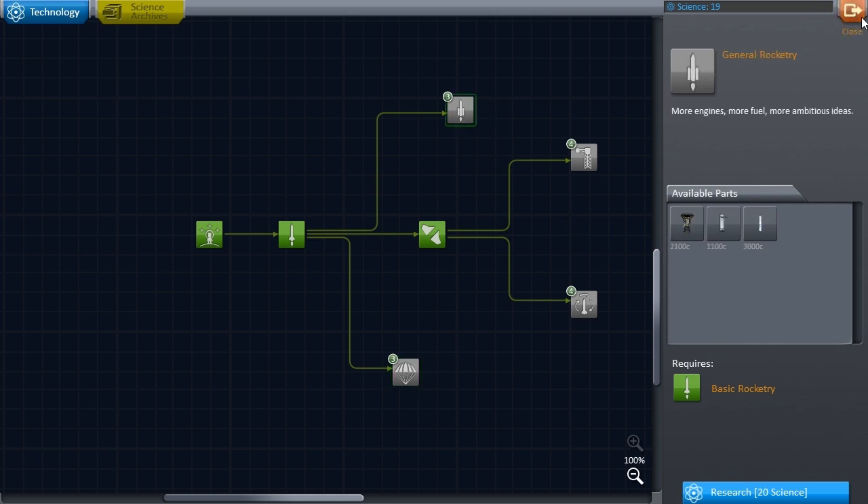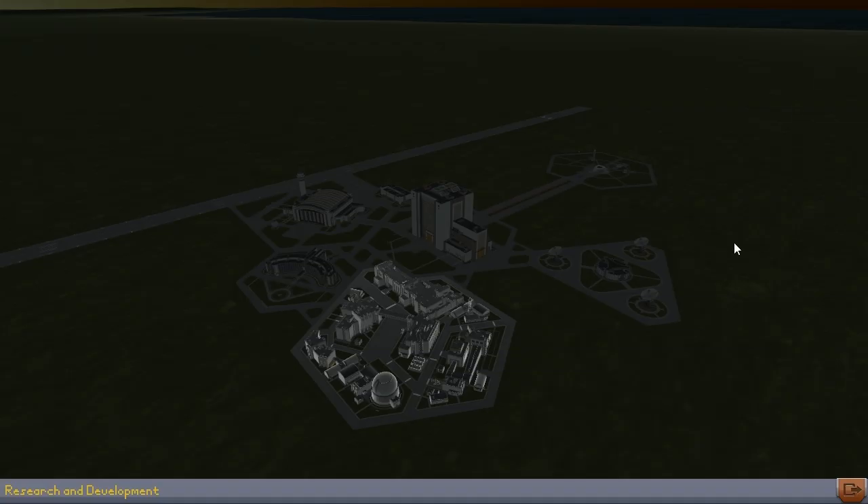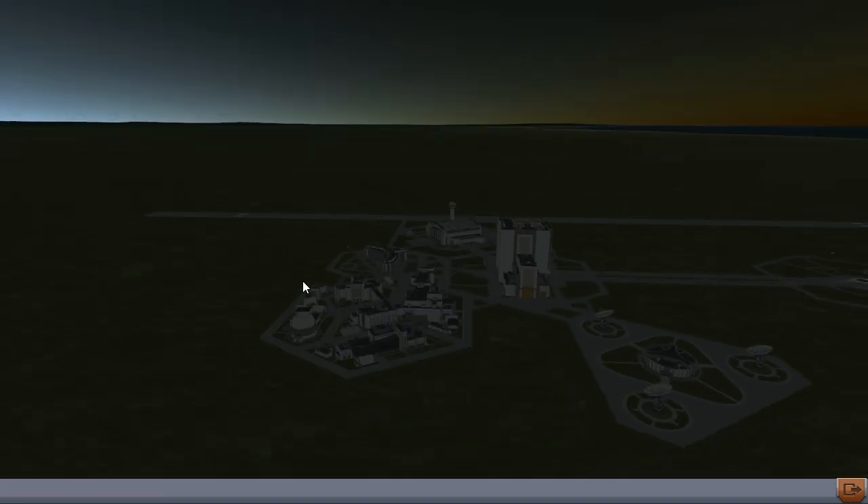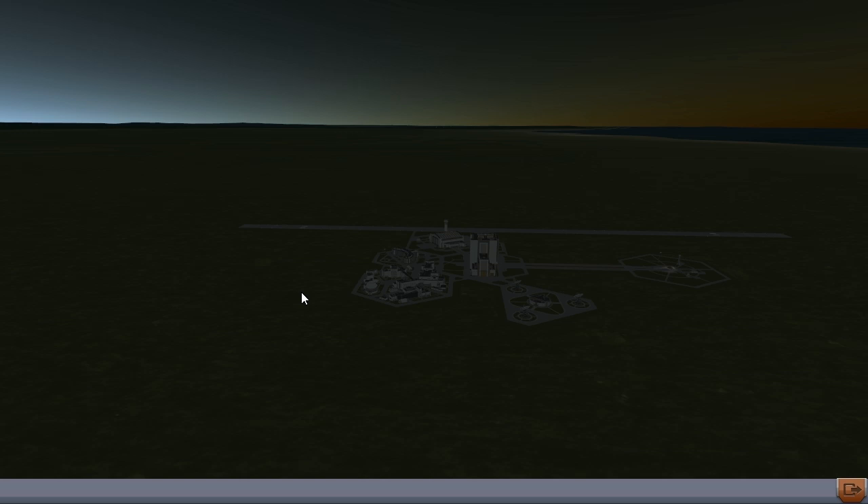I'm going to end this first episode of KSP to Mars here. I won't do it day-by-day like 'Mission a Day,' but I'll try to upload fairly rapidly. So far I'm impressed and a little daunted by the size of the Real Solar System Kerbin — it will be difficult indeed to get off it. I'll design a rocket and see you at episode two. Thanks for watching. If you have any comments, leave them below. This was Lorenzo — see you next time, goodbye.